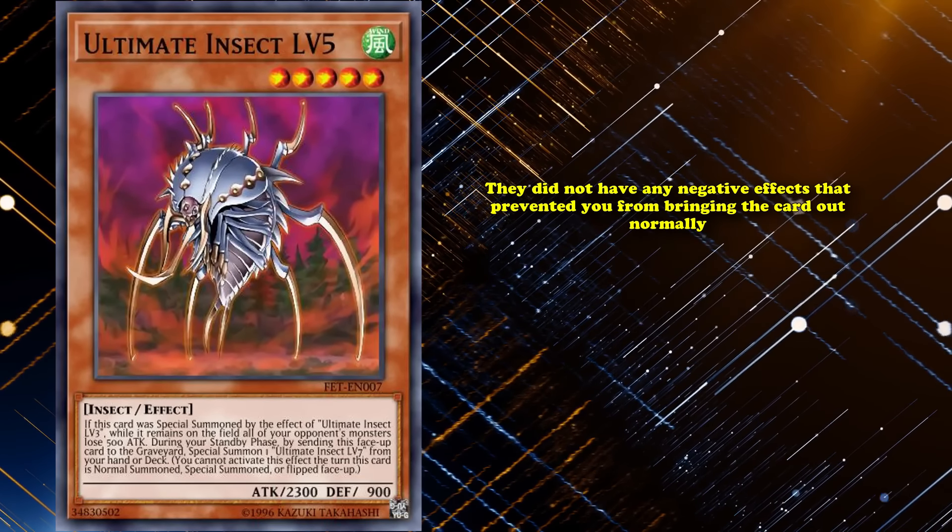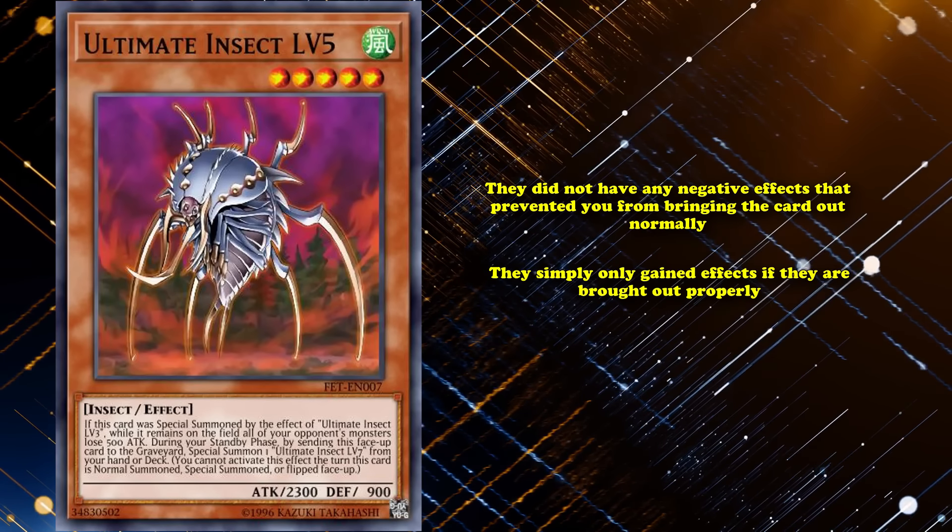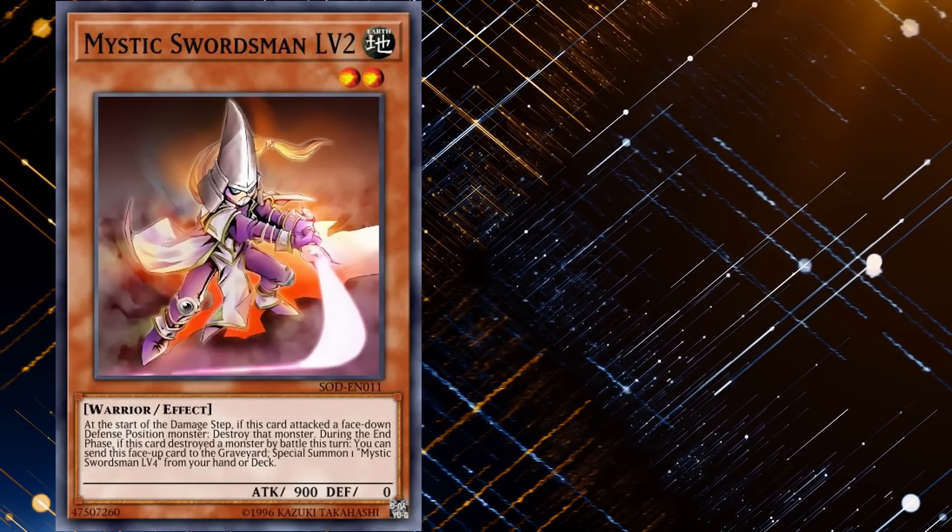The Ultimate Insects didn't really see any competitive play. One thing to note is that they didn't have any negative effects that prevented you from bringing the card out normally — they simply only gained effects if they were brought out properly. This was not the case for all level monsters, as some had good effects baseline and thus had restrictions on how they could be brought out in the first place.